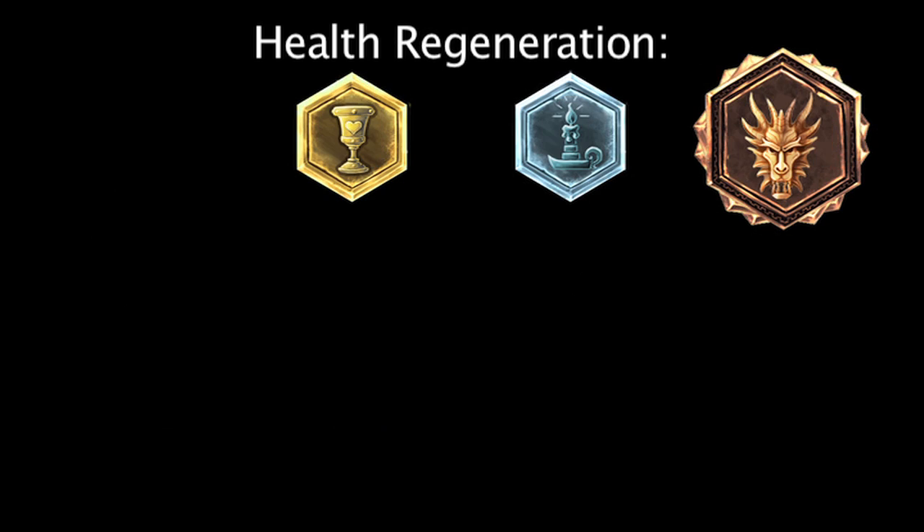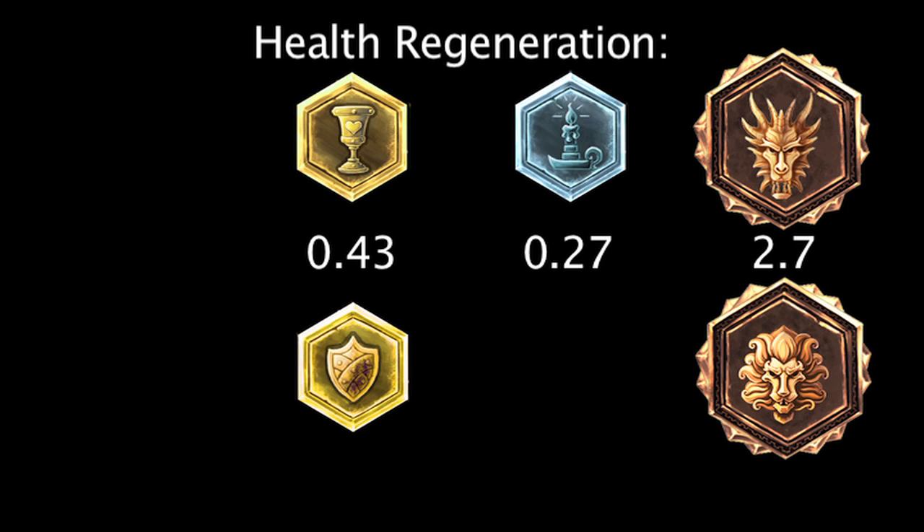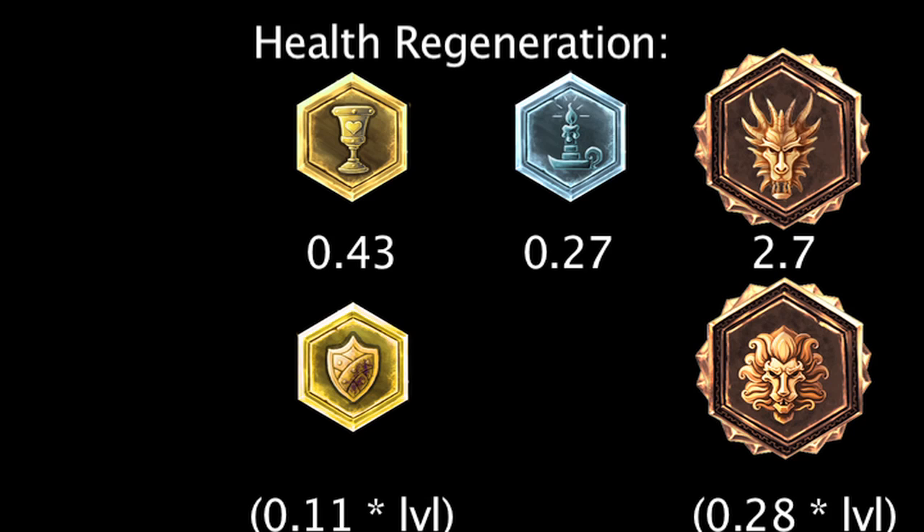Seals, glyphs, and quintessences of health regeneration will grant 0.43, 0.27, and 2.7 health regeneration. Scaling seals and quintessences of health regeneration will grant 0.11 and 0.28 health regeneration per level. The scaling runes will grant more health regeneration at levels 4 and 10.